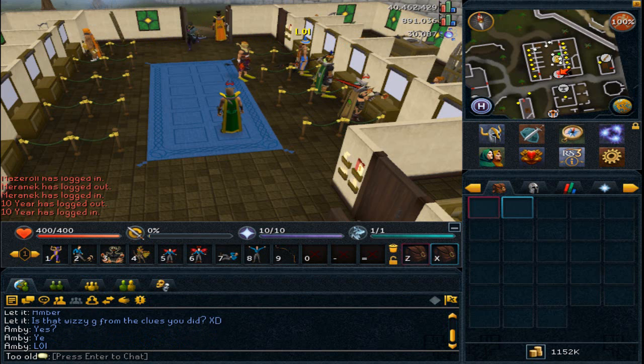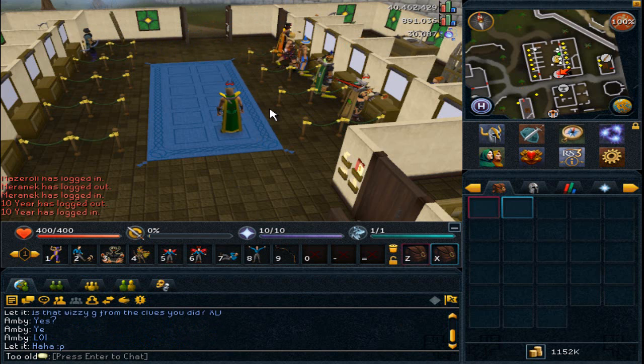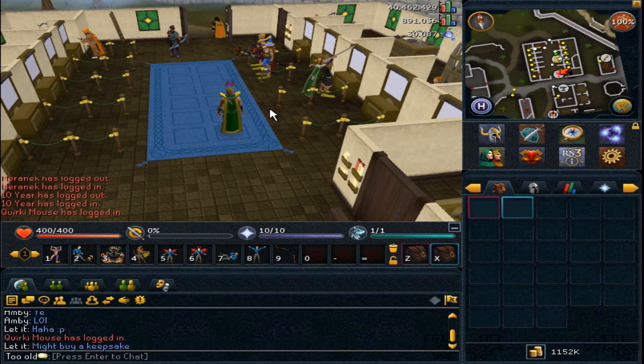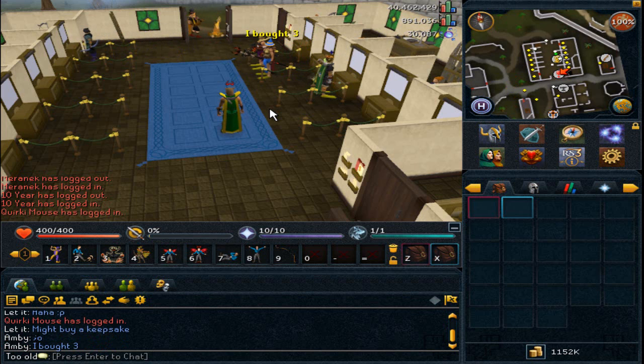What's up guys, Tool here. So I haven't been posting any vids lately due to the fact that GTA5 came out not that long ago, and I've been usually on my main doing Dagganoffs - getting crimson charms just for the fact that I want to get 96 summoning on my main. I'm almost there, I need about 11k more charms, which shouldn't take me a long time or a lot of cash.